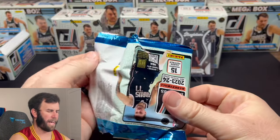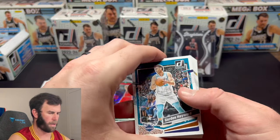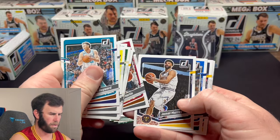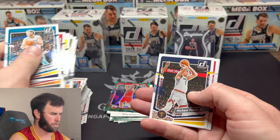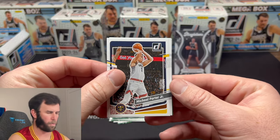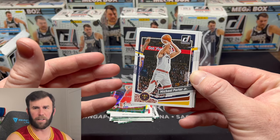There we go — our first Wimby sighting! The Magicians insert — I have not seen this one before. It's similar to Hardwood or something like that. That is a cool looking card. Victor right now is living up to expectations — he is an absolute monster on the defensive side and an offensive threat as well. What do you guys think about the Caitlin Clark conversation? People are starting to talk about whether she could compete in the NBA.